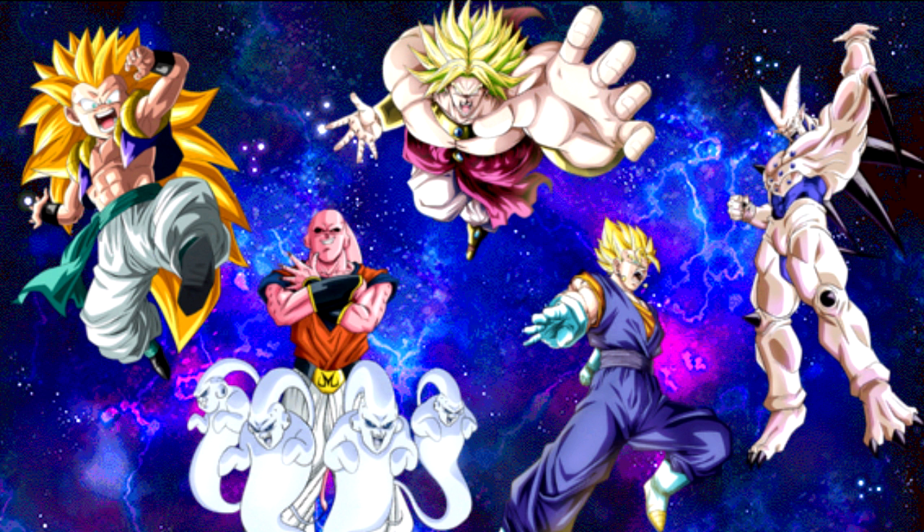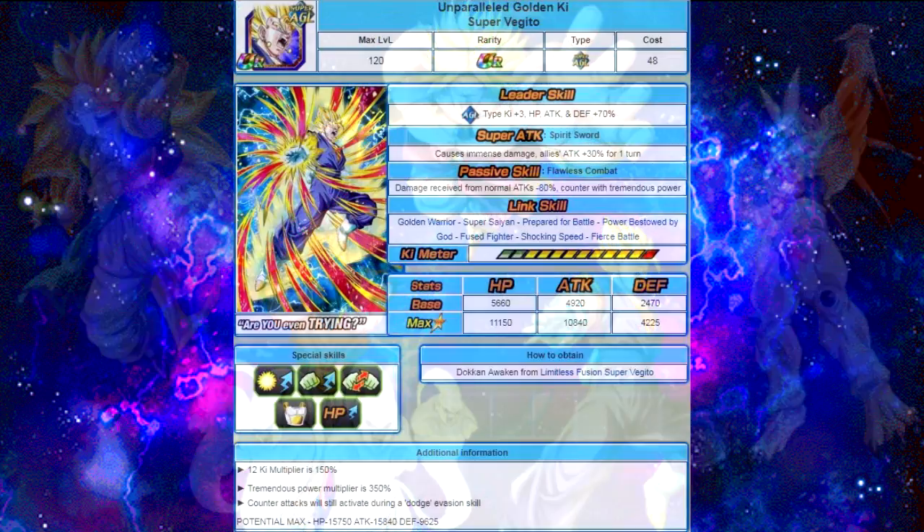Let's go ahead and do a card breakdown. The first one is Unparalleled Golden Key Super Vegito. His super attack, Spirit Sword, causes immense damage and all allies get attack plus 30% for one turn. His passive skill is damage received on normal attacks minus 80%, counter with tremendous power — that's a 355% increase to his attack as a counter. Link skills are Golden Warrior, Super Saiyan, Prepared for Battle, Power Bestowed by God, Fused Fighter, Shocking Speed, and Fierce Battle. Max stats are HP 11,150, attack 10,840, and defense 4,225.